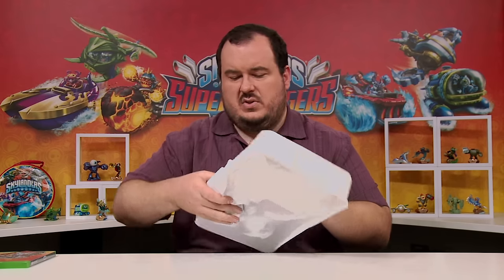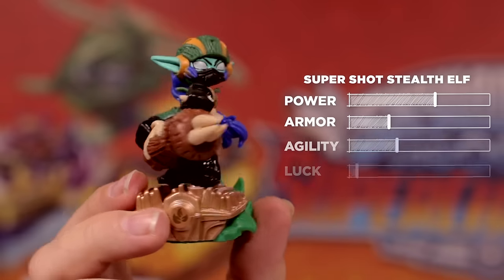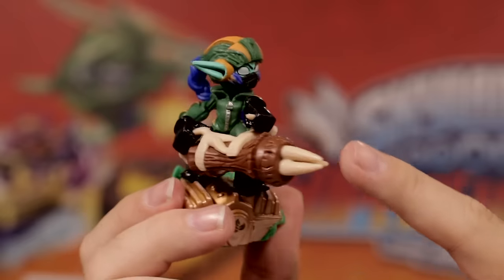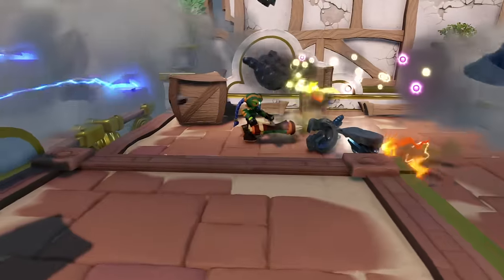Now let's go on to the characters. First, we've got Super Shot Stealth Elf. If you haven't seen or heard about Super Shot Stealth Elf, she's actually Stealth Elf reimagined from the ground up. We took this opportunity to figure out what we love about these characters, but also present them in a new way, so you can have the personality and character you love but a new way to play. Stealth Elf here has actually traded in her daggers for a really awesome splinter cannon — a rapid-fire cannon that shoots faster and faster the longer you hold the button. She also has a really awesome flight suit and a completely new set of upgrades and abilities, so it's like playing with a new character but with the personality of the one that you love.